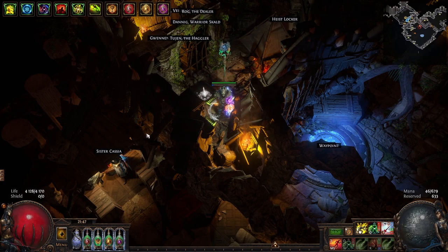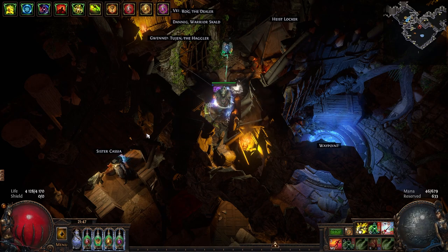In the last video I went over the Deadeye Tornado Shot character I've been playing in the Crucible League, which I've been having fun with. However, I mentioned how I wasn't very happy with the tankiness of the character — it was very squishy. I know that both characters are pretty infamous for being squishy, and this was no exception. Even though I tried to add some sort of thickness to the character, it just wasn't really there.